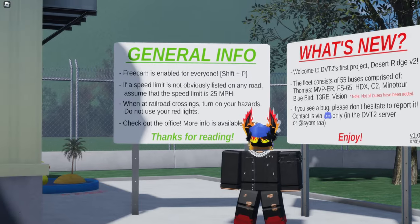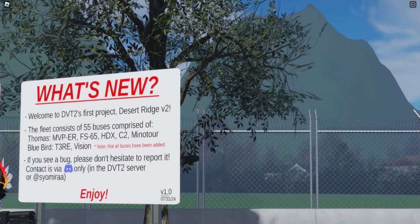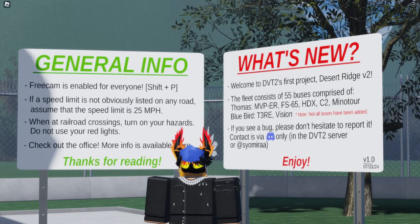Check out the office — and I think the office is right next to us. Yes, it is. Their fleet consists of 55 buses. You've got some ERs, some FS65, HGX, C2, Minotaur, Bluebird, T3RE, and the Vision. Not all buses have been added yet.